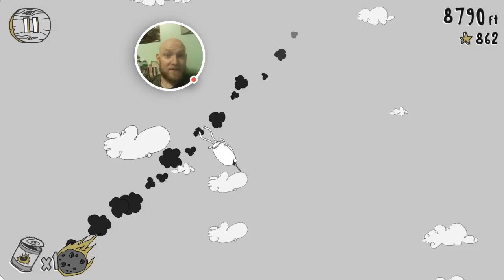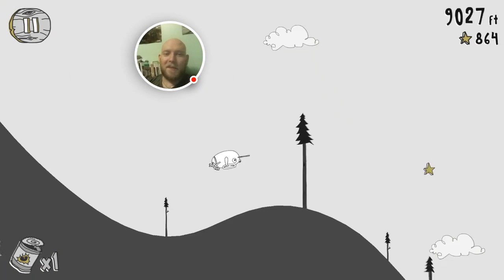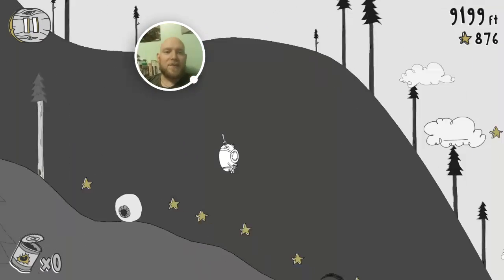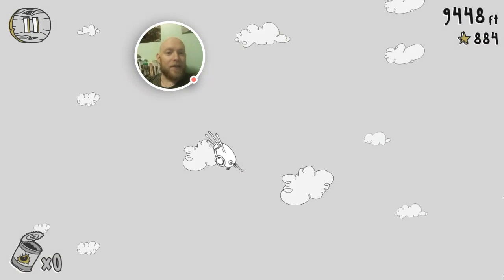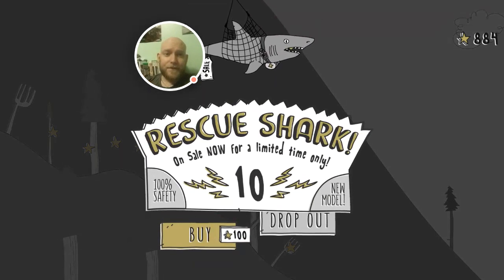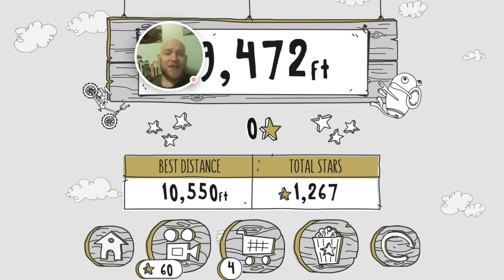I spent a little bit more on it as well — there's a double stars thing you can buy. But it's not a forced in-app purchase; it was so many hundreds of stars, so you can technically earn it in the game. I just wanted to give myself a head start. You can also watch ads for stars — 60 stars if you watch an ad. There's a cinema in the game where you can watch ads or watch the shorts you've unlocked.